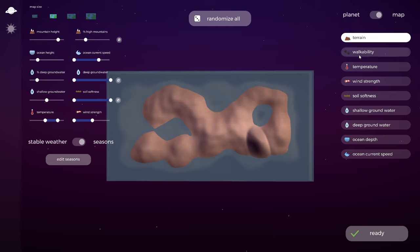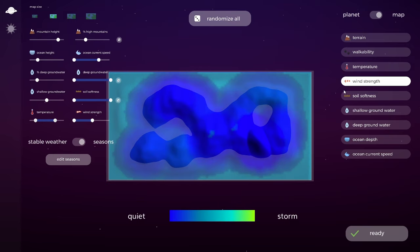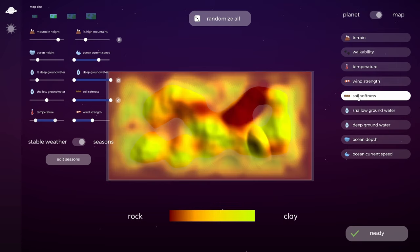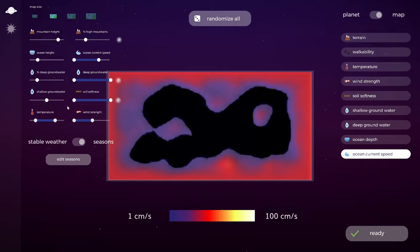Our map will look like this — we've got walkability, so most of it's walkable. Temperature is a bit on the hot side; maybe we should cool it down a little bit just so we can have a variety of different creatures. Wind speed is pretty quiet, that's not too bad. Soil softness — we've already seen that. Shallow ground, ocean depth — all looks pretty good.